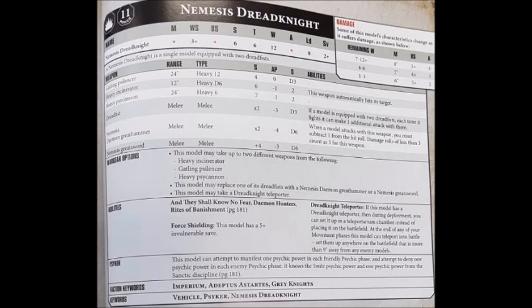You have options for big ranged weapons — essentially big versions of the Silencer, Incinerator, and Psycannon — and you can take anywhere from 0 to 2 of these. The Gatling Silencer costs 20 points, has a 24-inch range, is a heavy 12 weapon with strength 4, AP 0, and damage D3. Silencers are a bit of an interesting weapon — they don't tend to be standout against any specific target, but will generally put some damage on whatever you target, whether hordes, vehicles, or monsters. With 12 shots, you'll average 6 hits even when the Dread Knight moves.